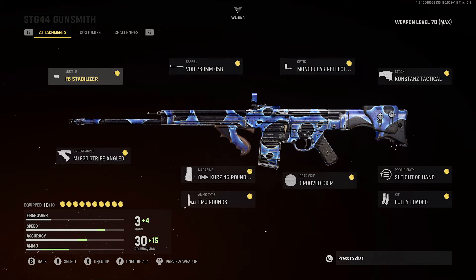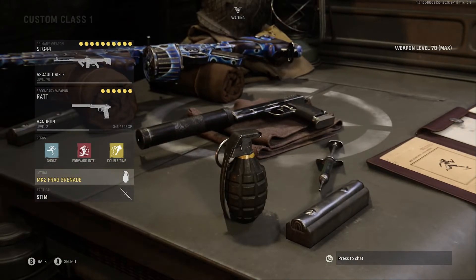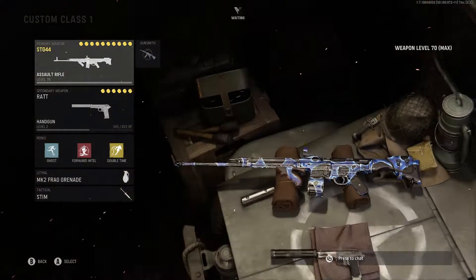Here's what you want to use: the F8 Stabilizer, the M1930 Underbarrel, the VDD 760mm Barrel, the 8mm 45-round mag, FMJ rounds for the ammo type, the Monocular Reflector for the optic, Grooved Grip for the rear grip, Constance Tactical for the stock, Sleight of Hand for the proficiency, and Fully Loaded for the kit. For perks: Ghost, Forward Intel, and Double Time. Lethal: Frag. Tactical: Stim.